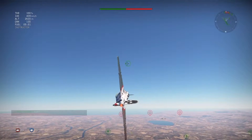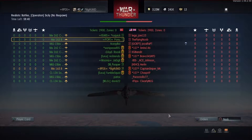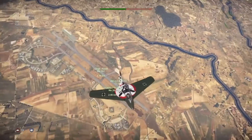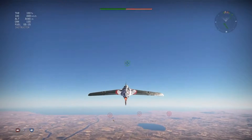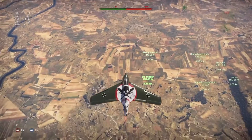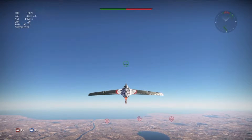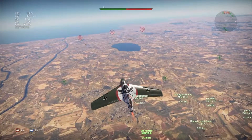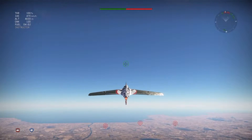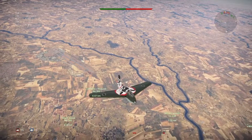Once I learned how to fly it, my next problem was aiming the 30mms. There are two of them placed right beside the cockpit, which gives decent accuracy, but they spray a bit. I used to always shoot behind the target. You only get 120 rounds total, and because of how fast they fire you have to be really conservative and only shoot at what you can hit.